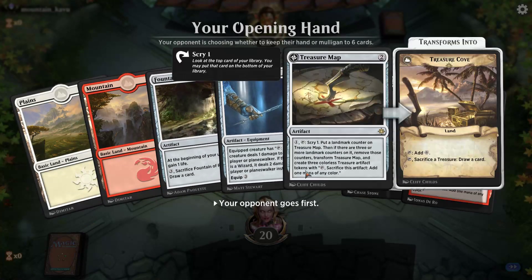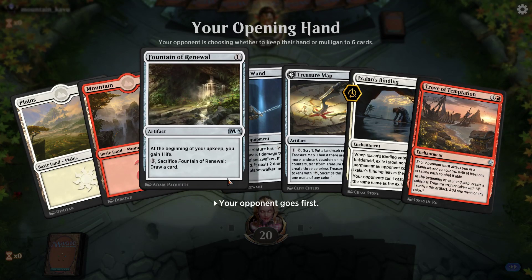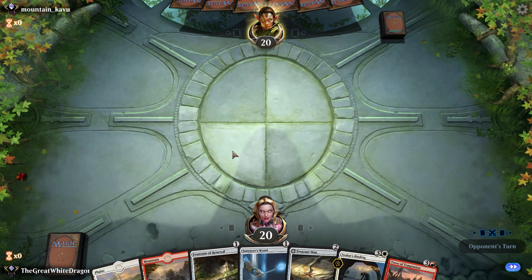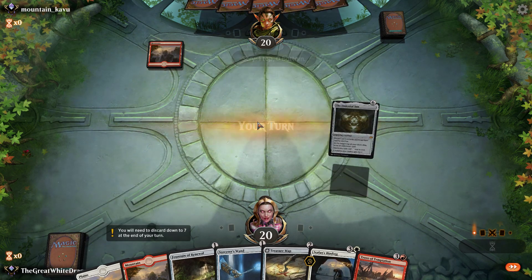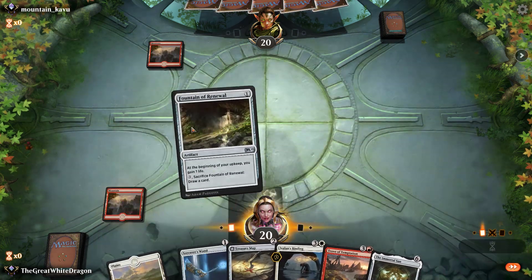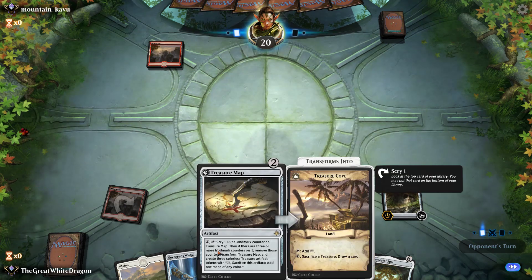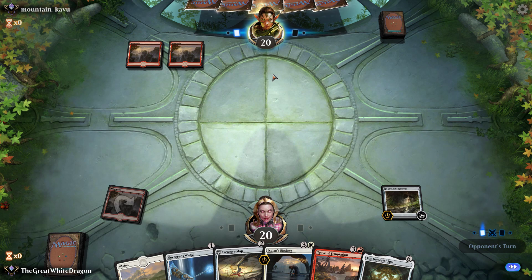Opening hand: a Treasure Map, a Treasure Trove, and a Wand. This is not bad at all. Should work wonders against... Nyssa? No, this is some other elf. Whatever. Found enough renewal against an aggro deck — what a time to be alive boys. At least that gives us a chance.